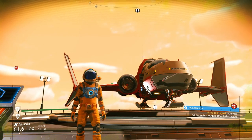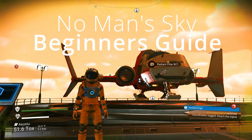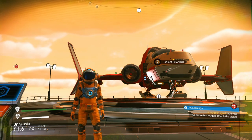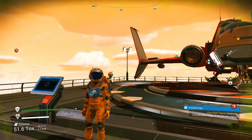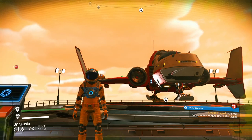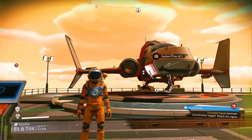Hey guys, Survival Bob here, and we are picking up where we left off in my beginner's guide to No Man's Sky. This is my straight-up gameplay through the first couple hours of the game — a Let's Play style tutorial to teach you all the things you need to know as a beginner. Part 2: we're going to finish up with the base, head to the space station, make some money, crash an economy or two, and have fun along the way. Let's jump right back into the action.